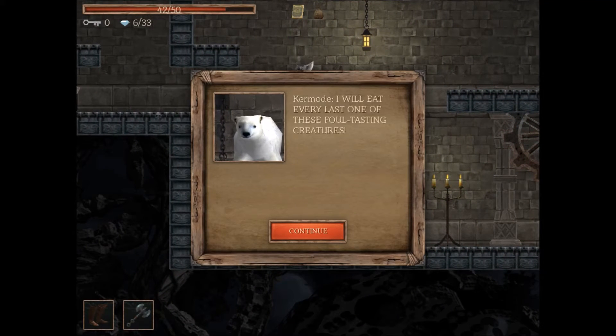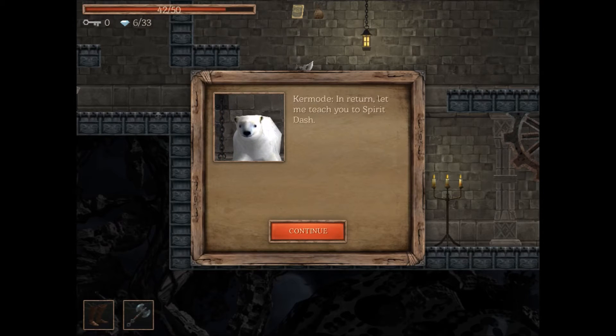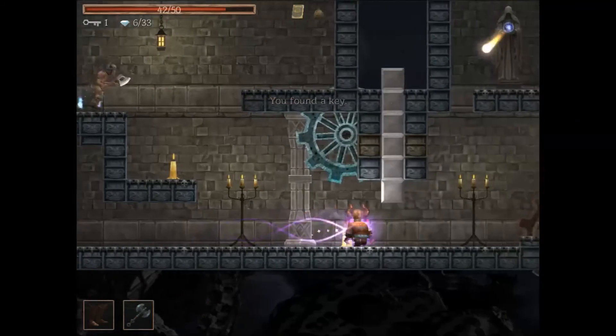We free a trapped creature who says he was overwhelmed by a horde and has been trapped here ever since. He thanks us for freeing him and, in return, teaches us to spirit dash. We can now dash, though you have a little bit of vulnerability when you first dash.